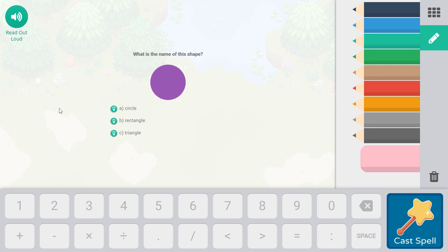What is the name of this shape? A. Circle. B. Rectangle. C. Triangle.